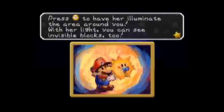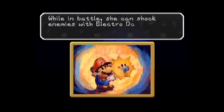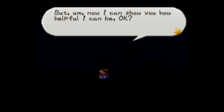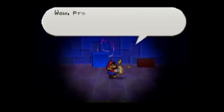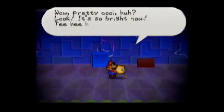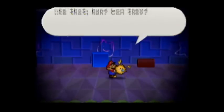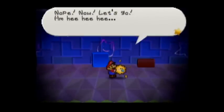She can also find hidden question blocks. It's pretty dark, huh? I kinda like the dark, but now I can show you how helpful I can be — use my power. Wow, pretty cool, huh? Look, it's so bright now! I bet nobody else can help out like that. Nope! Now let's go!